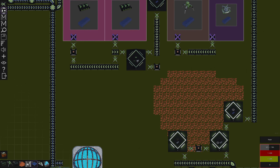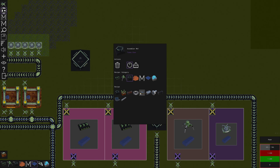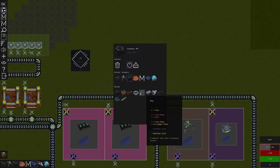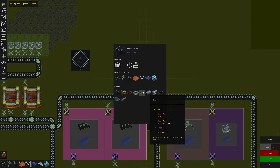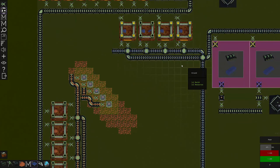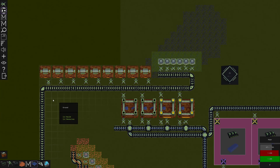We probably have to come in here. Wire takes a copper plate, and a chip takes a wire and an iron plate. So to make one chip we need a copper plate and an iron plate — one iron plate, half a copper plate. Does this make two? Yes it does make two. But we're running out of power — that is a huge problem. We have no coal making it down here right now.